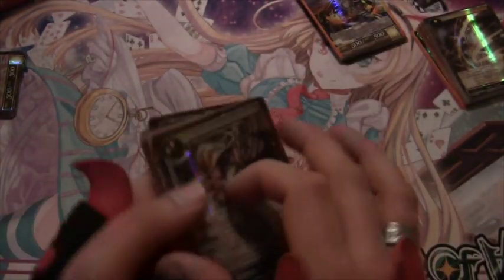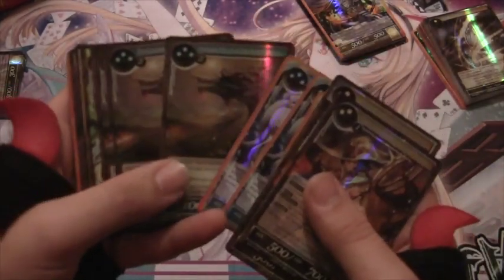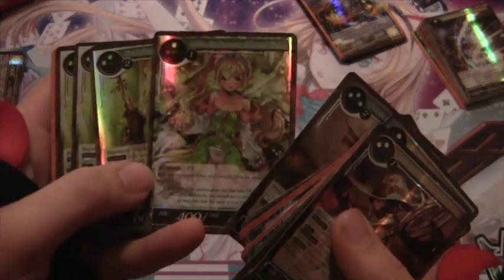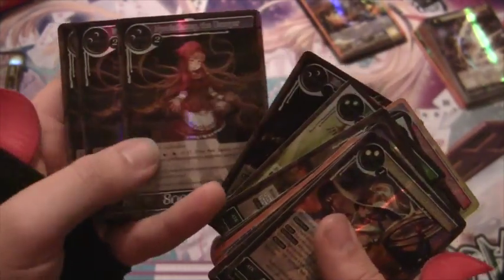Base rares: double Feasting Almarius, triple Lumnia, triple Purple Mist, one Melia, triple Feasting, double Feasting, double Little Red, triple Blazer, triple Ivan, and triple Nyarlathotep.